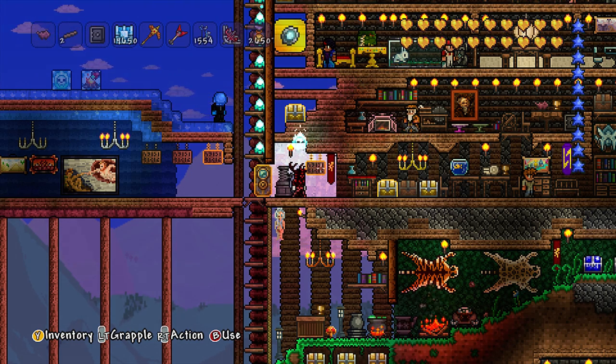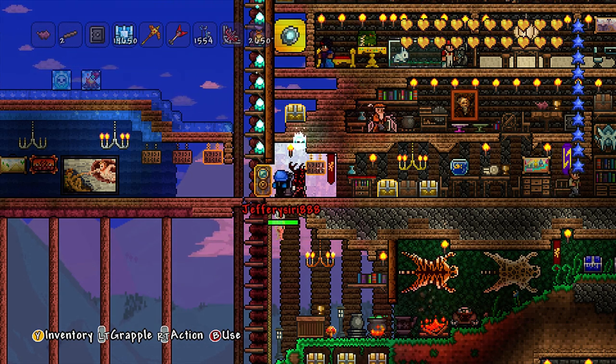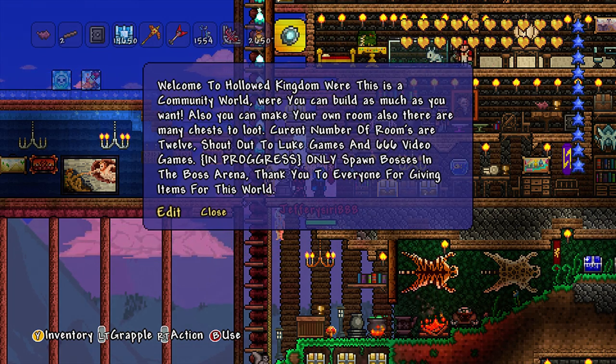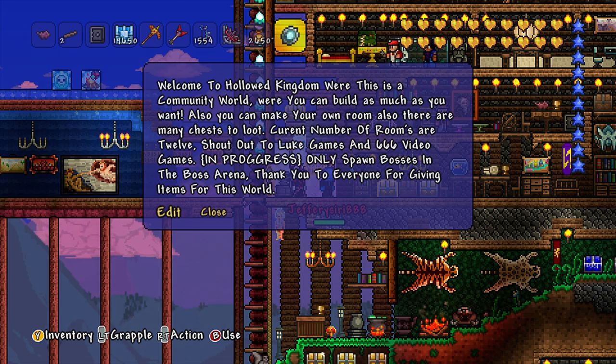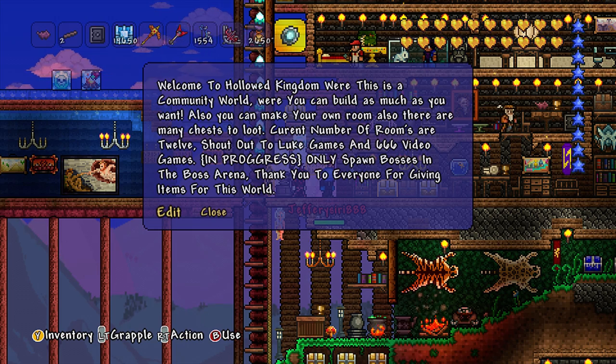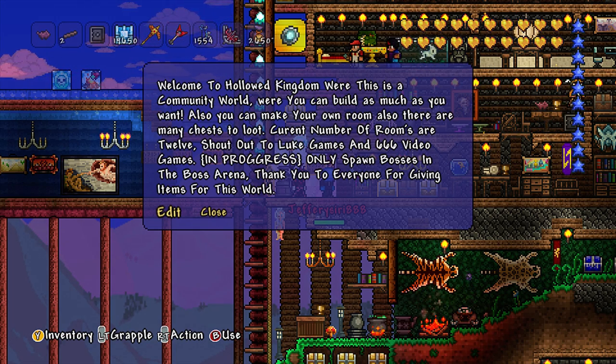So it is a large world and very detailed, I have to say at the least. Straight away it says: Welcome to my Hollow Kingdom, where this is a community world. You can build as much as you want. Also you can make your own rooms. There are also many chests with loot. Current number of rooms are 12.